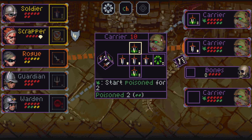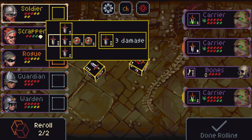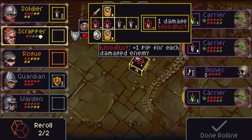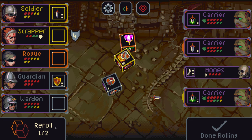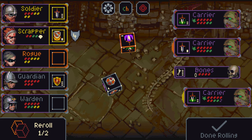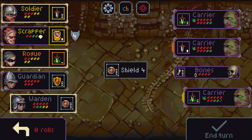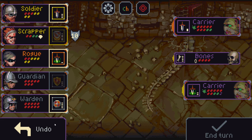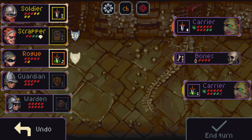We go up against some carriers — the carriers start with two poison. We definitely want the shield side, so let's see if we can find it. There we go — big shield! Let's reroll both of those — there we go! That should take out an enemy in one hit. Very nice, very clean.